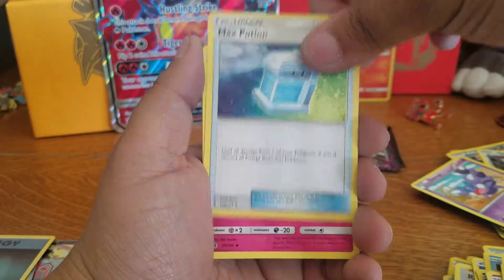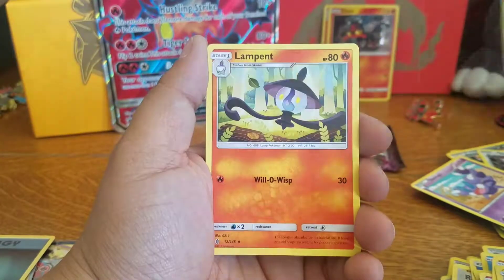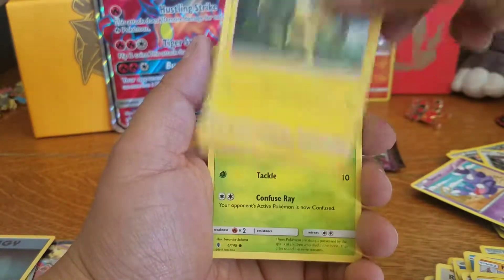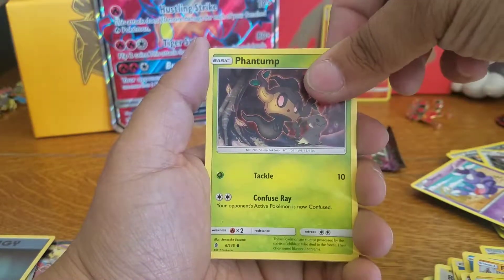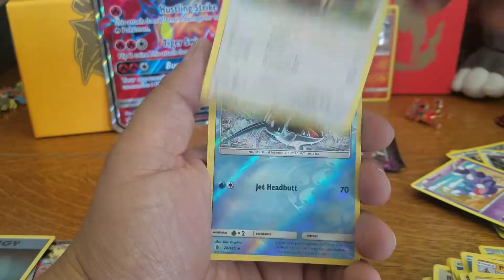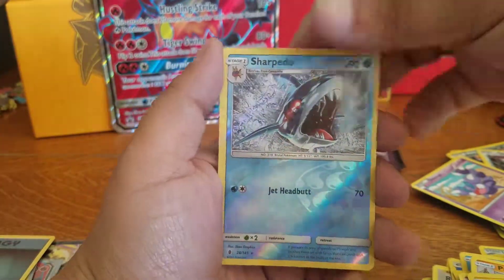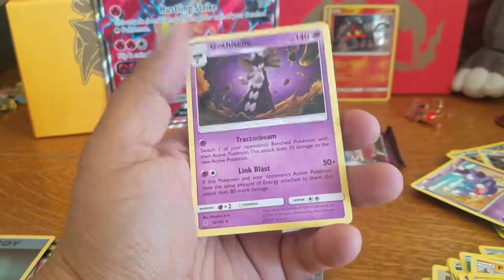We have Electric Energy, Max Potion, Clefable, Lampent, Tentacool, Beldum, Helioptile, Phantump, Stufful. The reverse is a Reverse Rare — nice — Sharpedo. And our rare is a Gothitelle — regular rare.